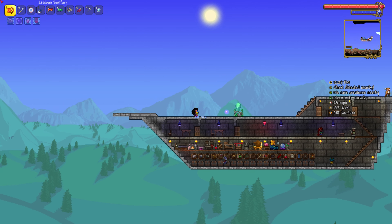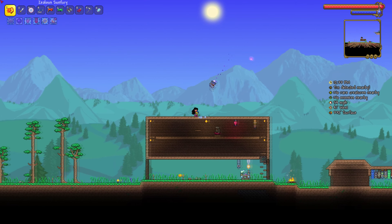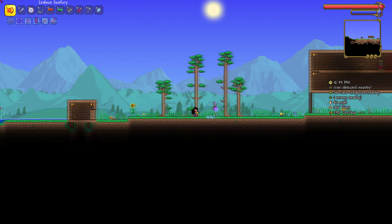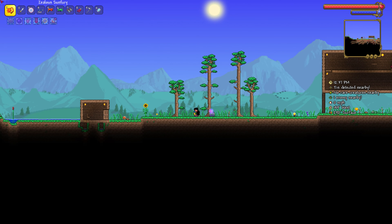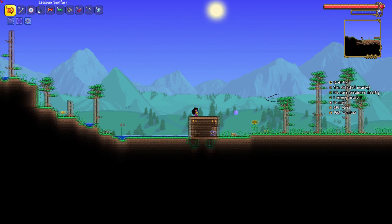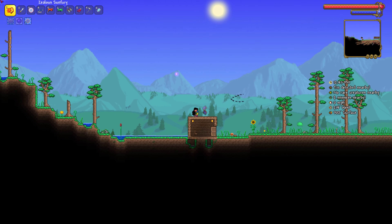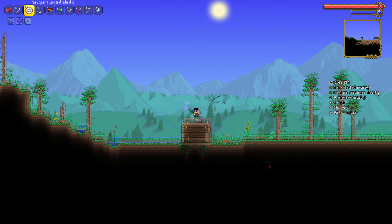Hello everybody and welcome back to Terraria. I need to kind of get out of my ship, because ever since I built those ships, the stupid auto-generated thumbnails have been choosing nothing but screencaps of me and my ship for the potential thumbnail. Which means I kind of just need to get my own thumbnails, but I'm lazy, so I'm not going to do that.